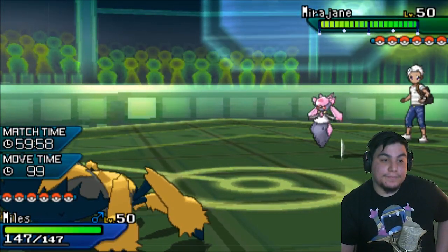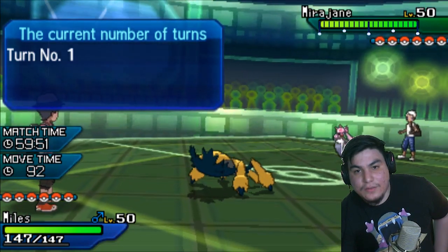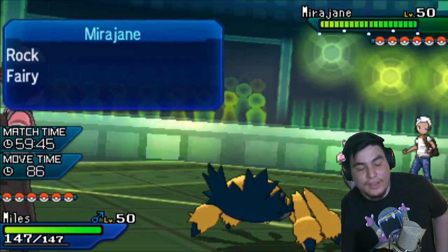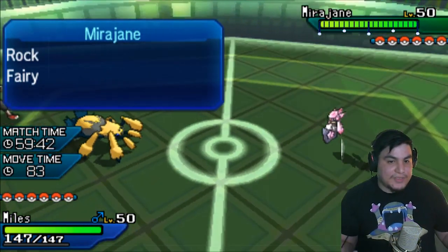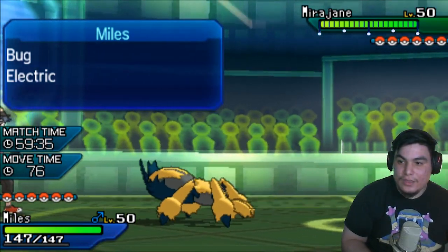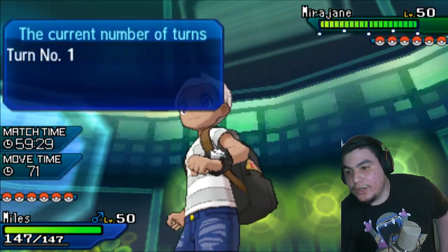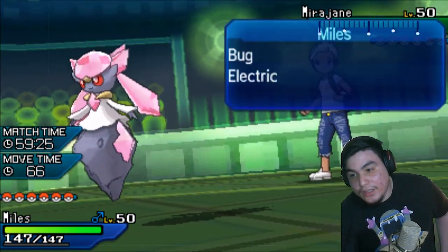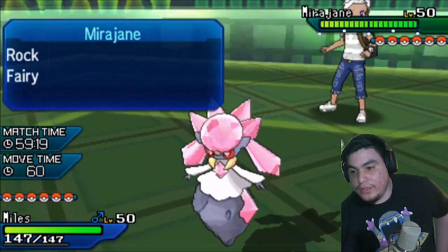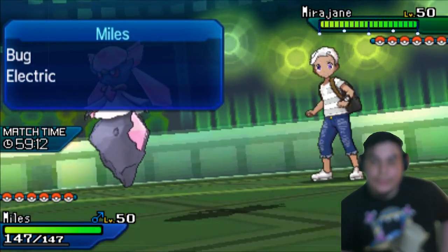He could super aggressively switch in the Gastrodon, but I don't think he really has any need to, because he would have to assume that he outspeeds me. I wouldn't want to get up webs in this situation because of Magic Bounce, which would nullify any kind of Sash. So I think I just clicked Volt Switch here. I really do want to gauge some damage — if this is a completely no-bulk Diancie, then Volt Switch should be doing about 40% to 48%.